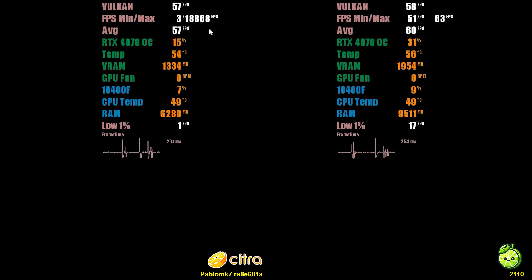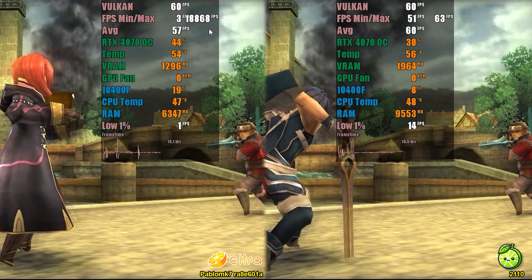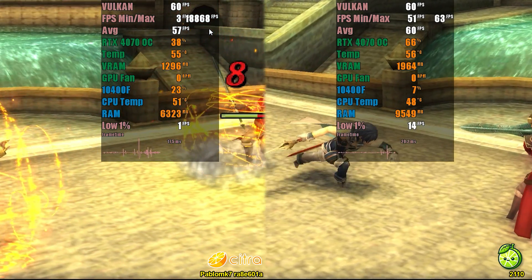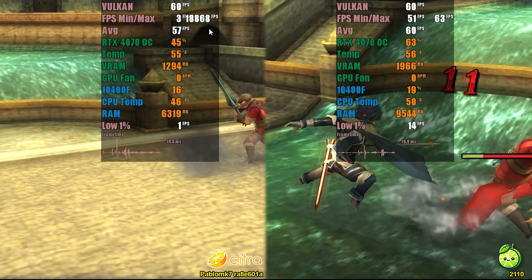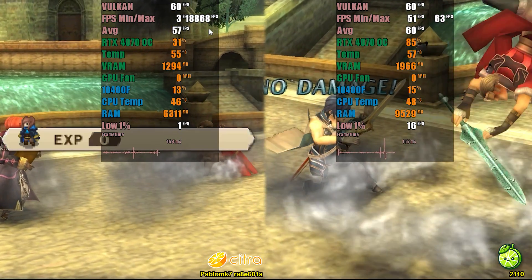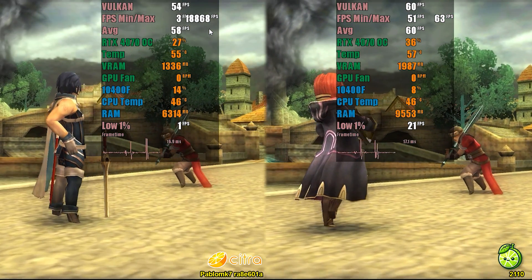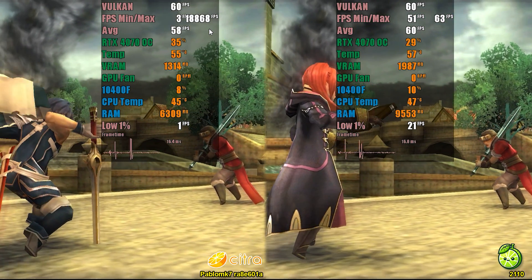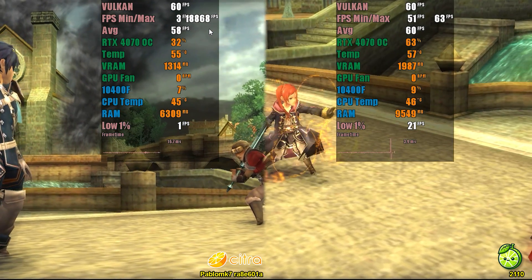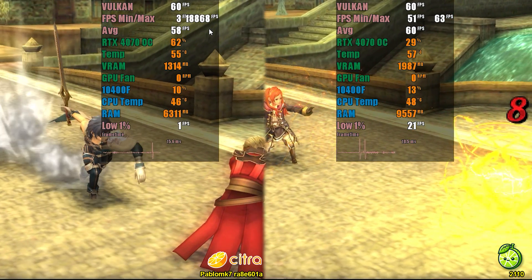In the first game, Fire Emblem Awakening, we displayed performance in slow motion to observe shader compilation in both projects. We noticed that the graphical interface loads faster in Lime 3DS, but overall both projects show similar performance. The significant difference is that when changing the camera position, the Pablo Citra fork needs to recompile shaders, while Lime 3DS does this only in the first scene. In the second battle scene, Lime 3DS no longer recompiles shaders, while the Pablo fork shows some minor flickers.